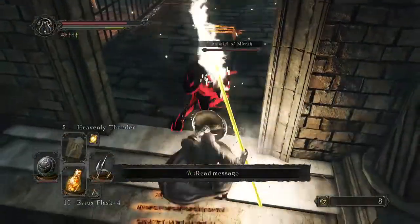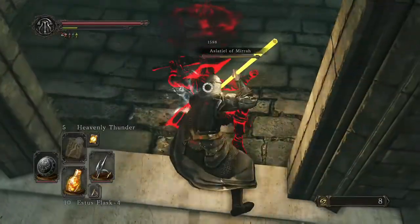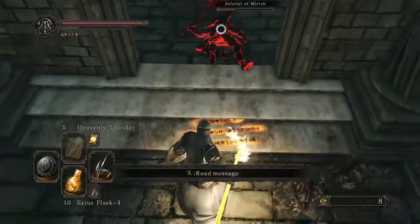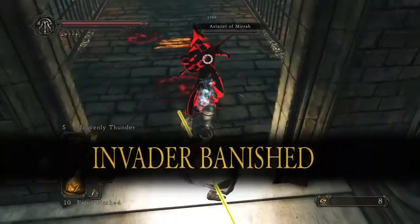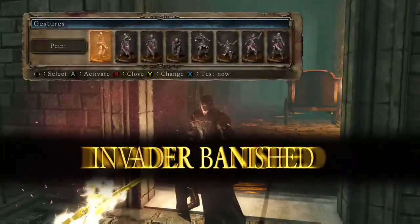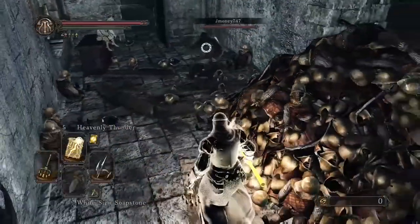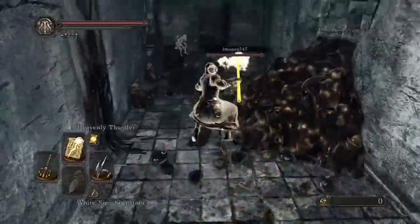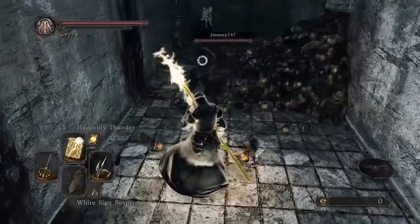Right here I was fighting the NPC. Caught him with a parry right there. I let him get up and then I just finish him off at two swipes with my halberd. Yeah, this halberd was actually pretty impressive on the damage — I got it infused with lightning. Be sure to catch my description under the video.